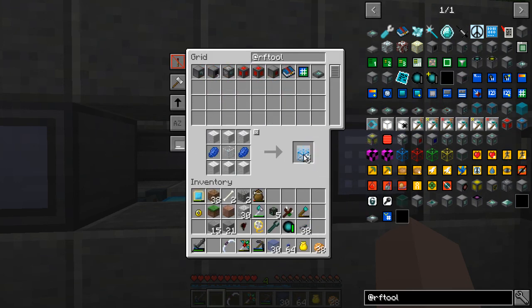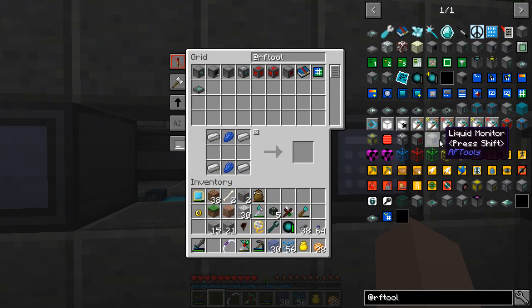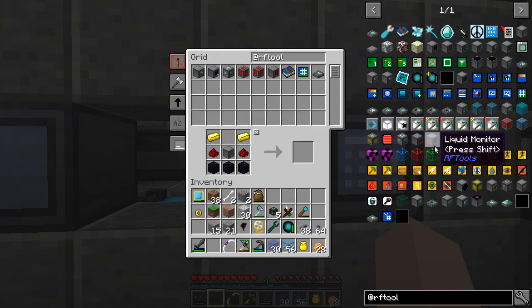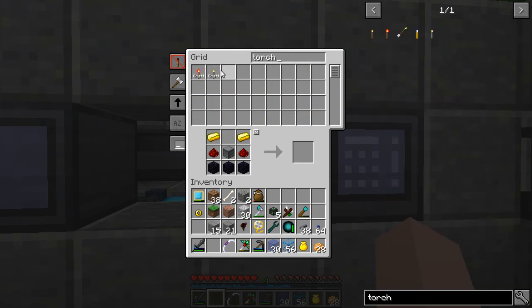So yeah, we're going to need a bunch of those. The shield projector needs a machine frame, so let's make one of those. Obsidian — I think I've got all of that. I need a redstone torch. Actually, we can make one. Redstone torch, craft me one — thank you. There's our projector and there's our shields. We'll need to get power to it, which shouldn't be too difficult.